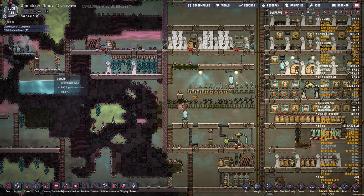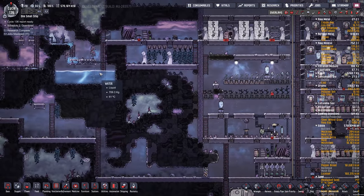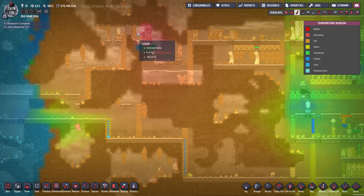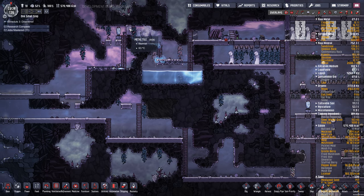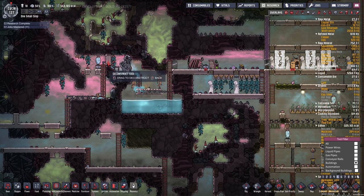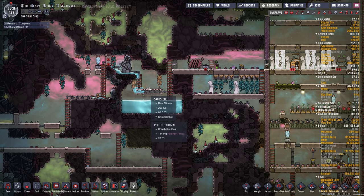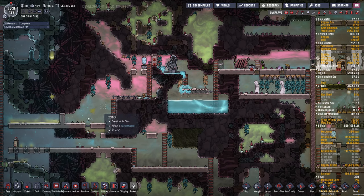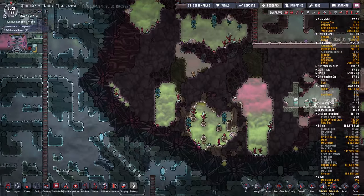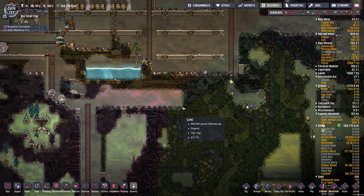What we could do is put ice in there, but we also have this water. Maybe I'll let the dupes go in here from the right instead of the left — that way they'll be in their exosuits and protected. I could take this wall out and put maybe an airlock in there that will conduct the heat. I sealed off the top here so dupes can't get around, and I was thinking of putting my slime processing in here.